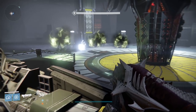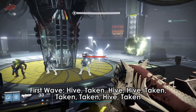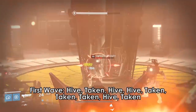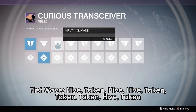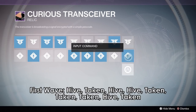The order in which the knights spawn is the password. The first wave of knights is the first password, the second wave is the second, etc. A Hive knight means you hit the upper button; a Taken knight means you hit the lower button. So for example, the first code would be: up, down, up, up, down, down, down, up, down — just like the knights spawned in.